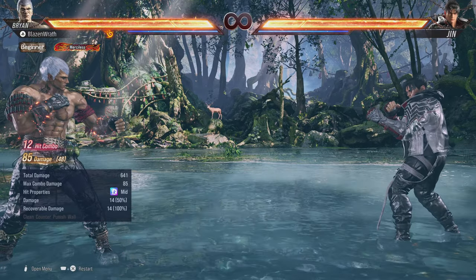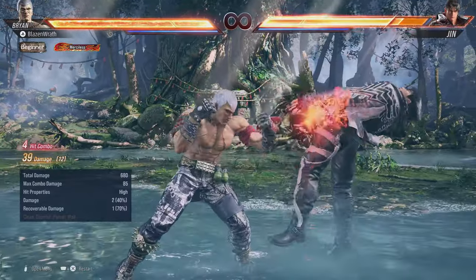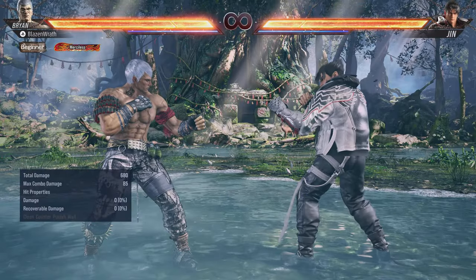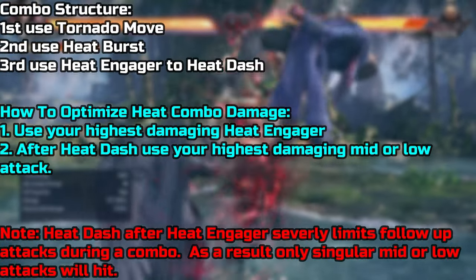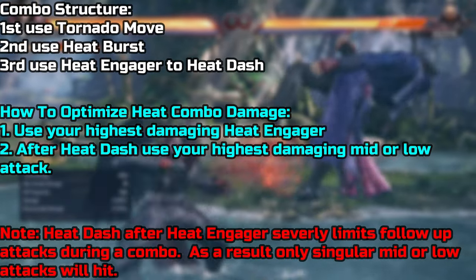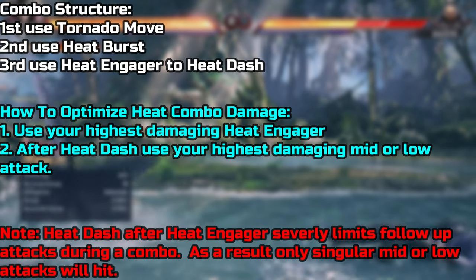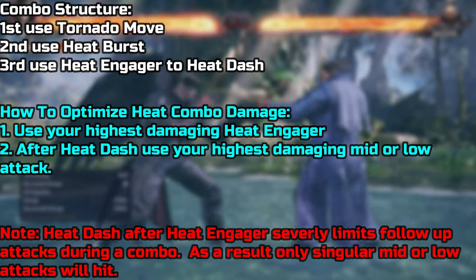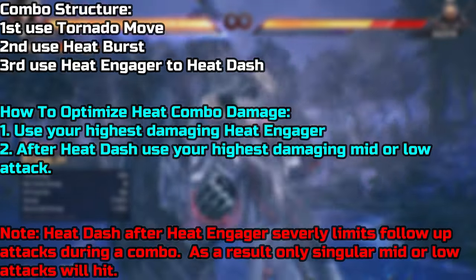Alright, so consider that a visual guide on how to do combos during heat. Now I'm going to show you the formula, if I could call it that. This is my guide on how to optimize your heat combos. The combo structure — you want to use your tornado move first, then heat burst, and then heat engager into heat dash. That's the structure you should keep in mind.